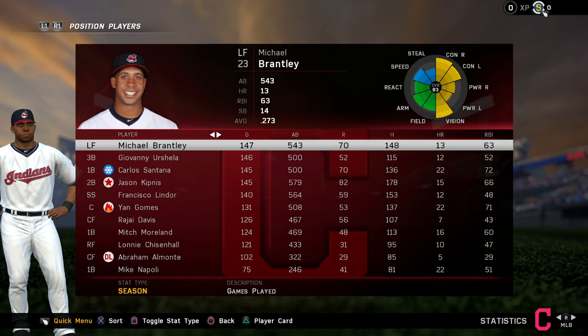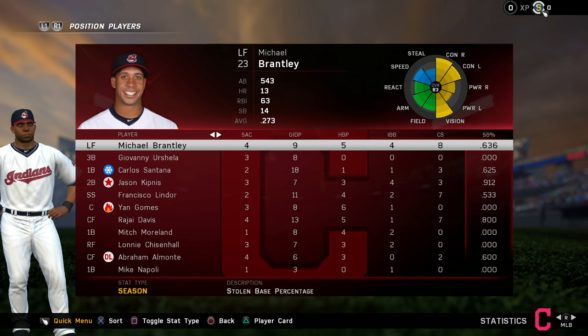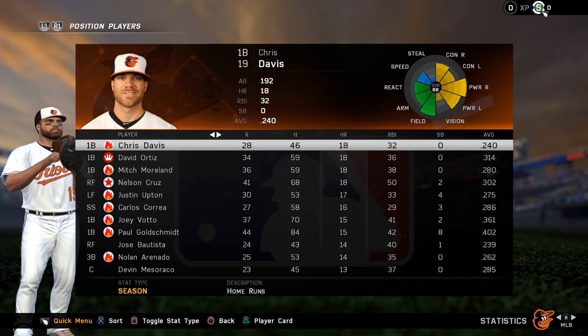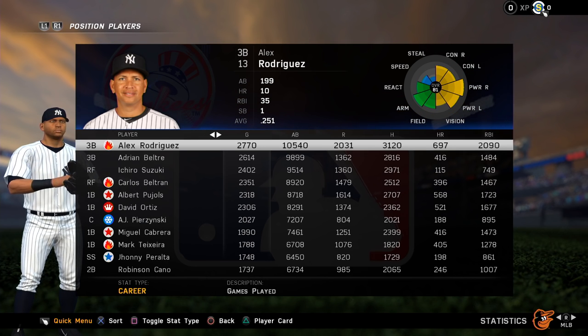We didn't stop there, though. In addition to all the basic stats, we track some of the most recognizable advanced stats, such as wins above replacement and fielding independent pitching. You can now also sort league-wide season and career totals in the statistics screen and filter by position.